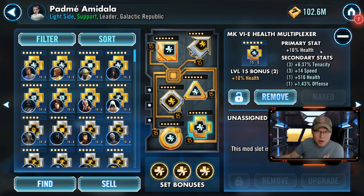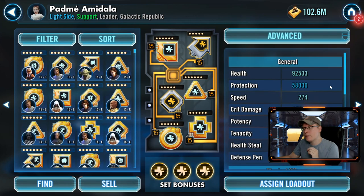For the Multiplexer, surprise surprise, health again. This one has tenacity and speed — tenacity is not bad for her since you definitely don't want her to get stunned if at all possible, as it can definitely slow down the squad. It's also got a little bit of offense as well. That's how I have her set up overall.